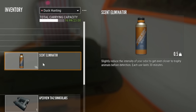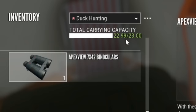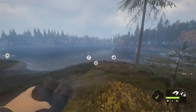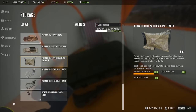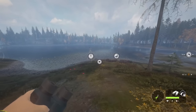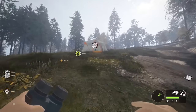I threw in scent eliminator and grabbed a tent, which brings us perfectly to just under 23 kilograms. I put the collar right behind me, then remembered I want to put a blind down — the Incognito Deluxe Waterfowl Blind. I'll grab the tent again so we're maxed out for weight. Now we are ready to hunt.